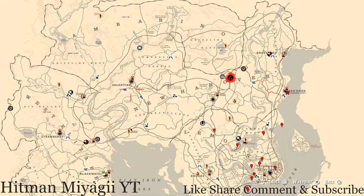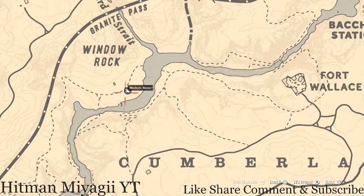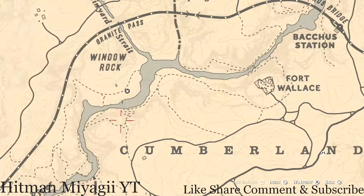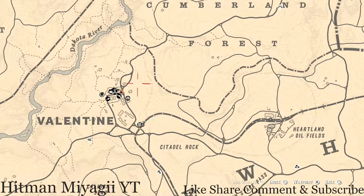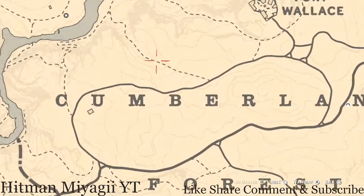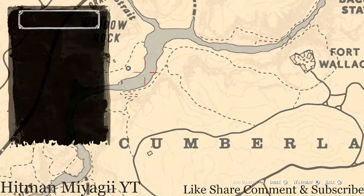She's right outside of Valentine, right here under the word 'Window Rock.' She will be here until 1 AM Eastern Standard Time, New York time zone. How I personally get to her when she's at this location is I fast travel to Valentine, make my way up through Cumberland Forest until I get to this dotted line, then follow that down and around to her location.